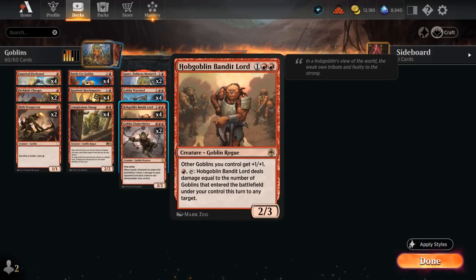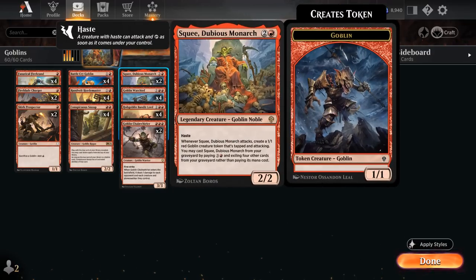We have the full set of Bandit Lord giving Goblins +1/+1, and we can also pay a red mana and tap to deal damage equal to the number of Goblins that entered the battlefield under our control this turn to any target. This can take out opposing creatures in addition to going upstairs. We're also playing two copies of Squee, Dubious Monarch.